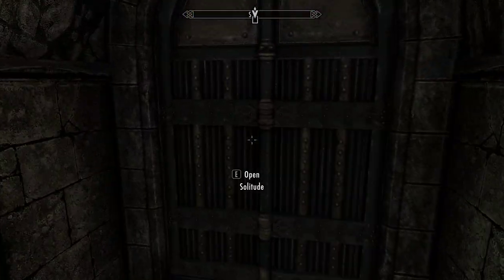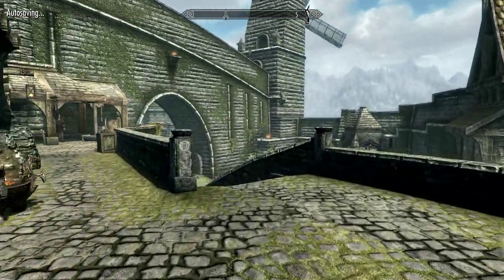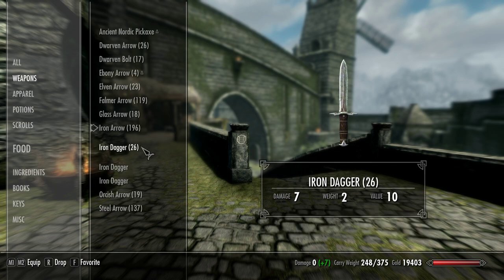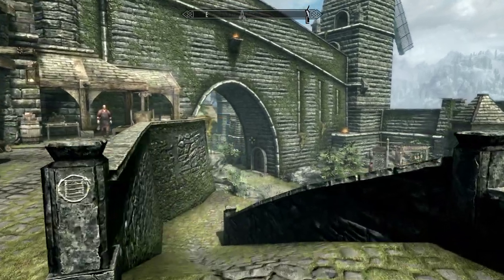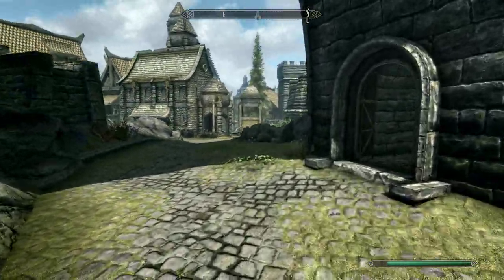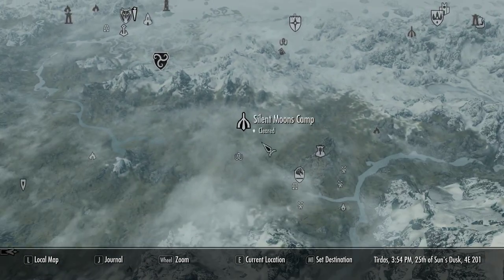The next thing you're gonna need is a bunch of iron and leather strips, which you can also just buy from blacksmiths, to make an absolute metric ton of iron daggers. Here I have 26, which is a pretty good amount. And you're gonna wanna go to an enchantment table.